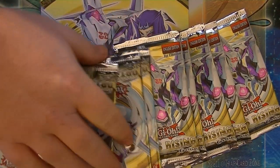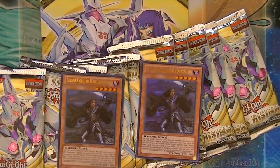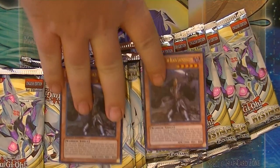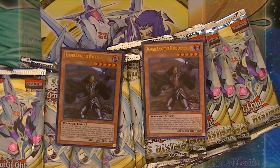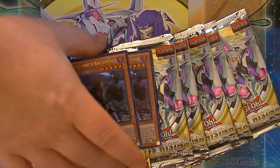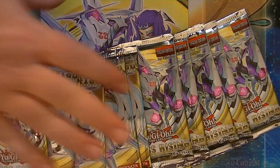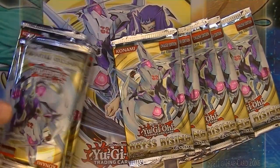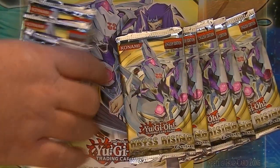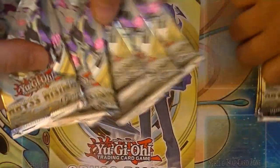Both me and my girlfriend went. Some of the cards are upside down right now. We were able to get two sets of the sneak peek. Here are our two Ignoble Knights, our sneak peek card. Last time I actually pulled the sneak peek card in super rare form, so hopefully that does not happen again. I'm going to go ahead and open up five of them, and then my girlfriend's going to go ahead and open up her five.